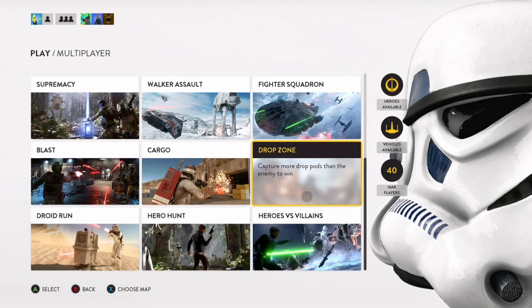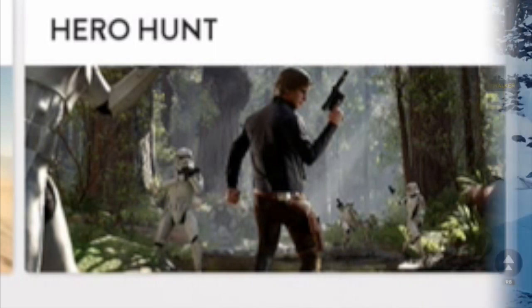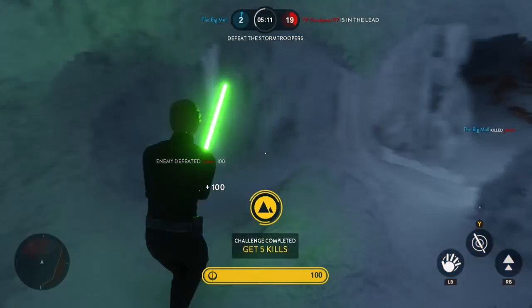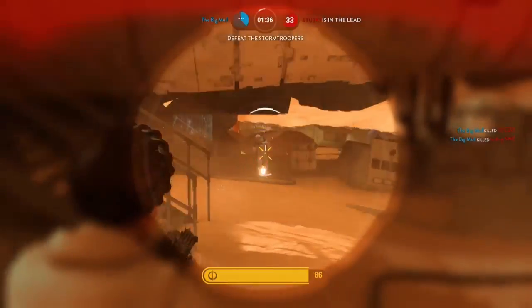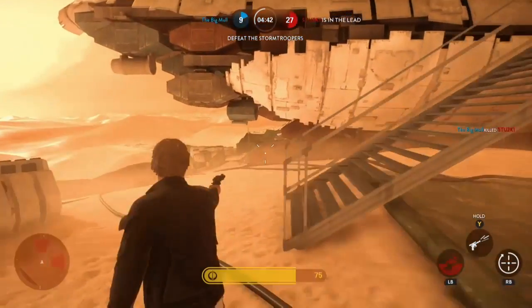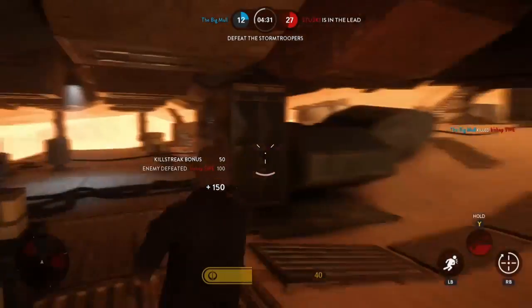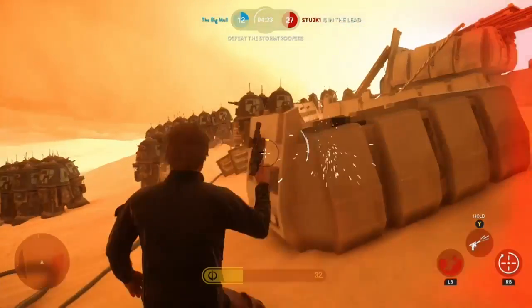You've got things like Blast, which is literally just Team Deathmatch. Another interesting one worth mentioning is Hero Hunt — basically five or six players in a match. One of you starts out as one of the heroes, like Luke Skywalker, and the other guys, who will be stormtroopers, have to kill him. Whoever kills him then takes over as a hero — not necessarily Luke Skywalker, you might become Princess Leia or Han Solo — and then everybody tries to kill him, and it comes down to who has the most kills at the end. It's a different twist on things, and even though I'm still adjusting after 10 hours of play, it's really fun gameplay.